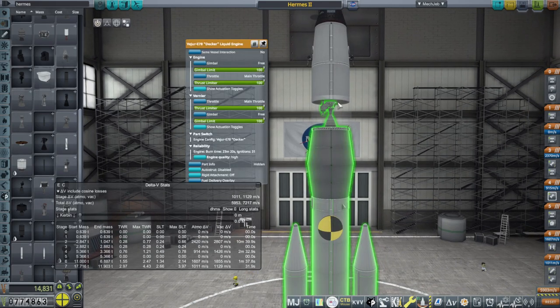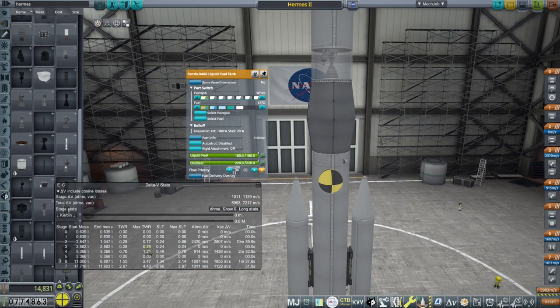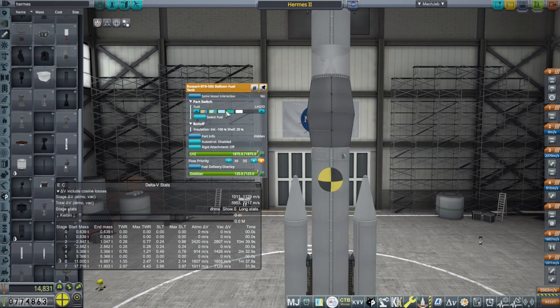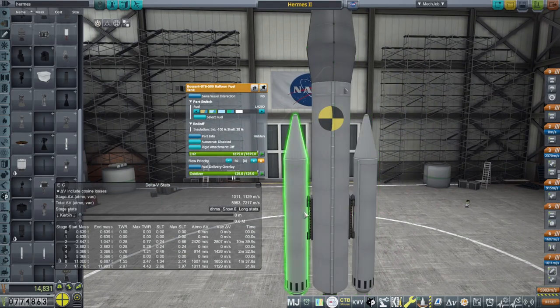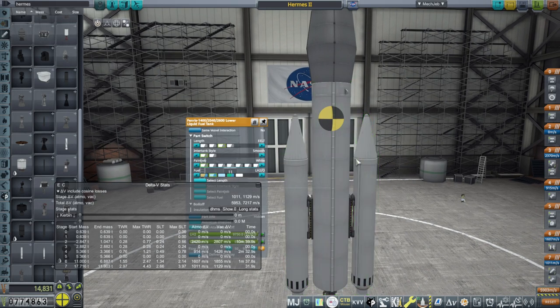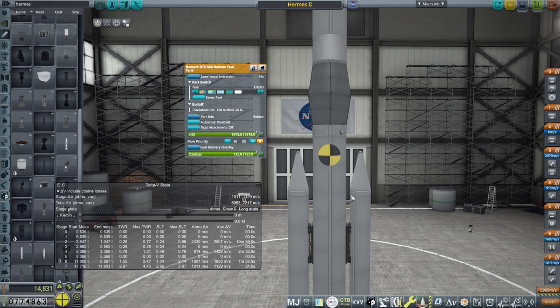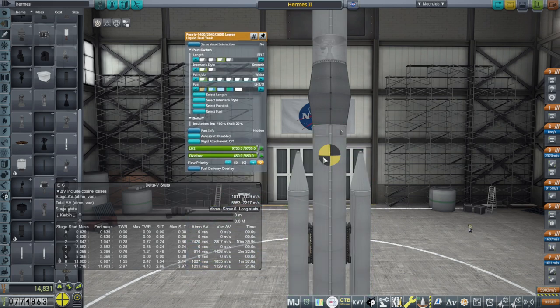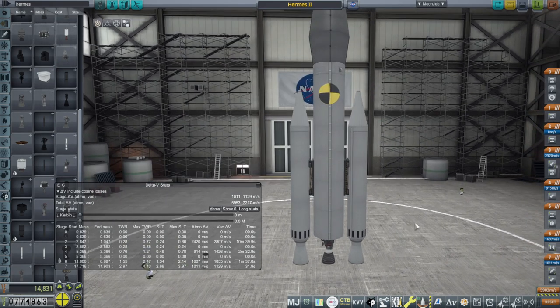The Decker also has high reliability - we used it last time. Now we've increased the diameter to 1.5 meters, so we've got a Fenris fuel tank here. I've also unlocked these Bossart balloon fuel tanks - we're using them in LH2/hydrolox mode. They can't have anything radially attached to them, so we have to have the Fenris tank down here to radially attach the boosters. We have this Fenris fuel tank tuned to EELT to make it longer, and it has hydrogen and oxygen as well. Then we have the boosters, and that gets us to 30 parts.